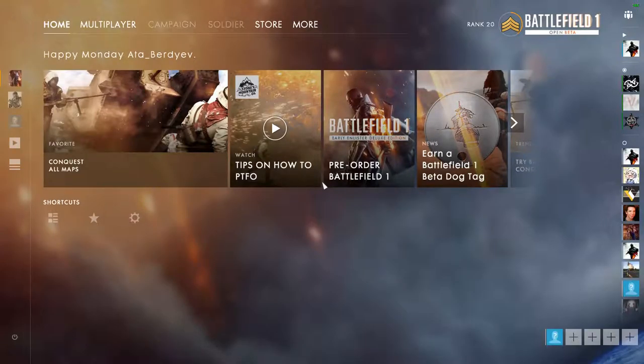Let's click matchmake for conquest and see what's there. It loads pretty damn fast, not gonna lie — maybe not today because I'm recording a video. There we go, joining the game. As you can see there's an FPS counter on the top right corner — kind of cool, it's probably for beta purposes.